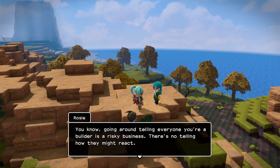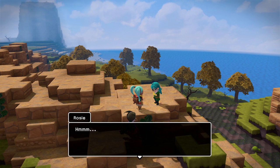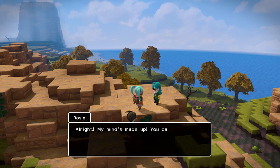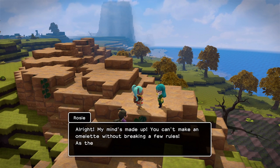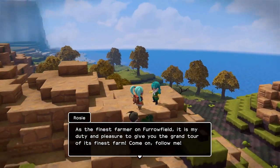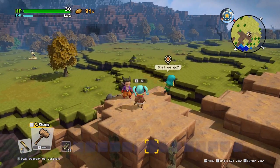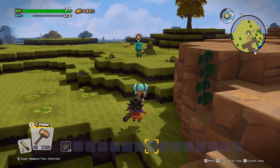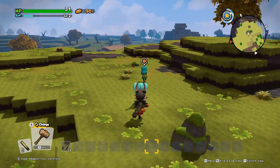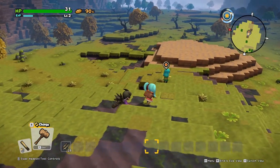That's what I've been saying all this time — Twix is too nice. She just tells everybody her business. There's no telling how they might react. You're lucky you met me, and I might be lucky that I met you. All right, my mind's made up. You can't make an omelet without breaking a few rules. As the finest farmer on Furrowfield, it is my duty and pleasure to give you the grand tour of its finest farm. Come on, follow me. All right — before we follow Rosie, I'm going to go ahead and cut it off here. I hope you guys enjoyed this episode of Dragon Quest Builders. Until next time. Ciao.